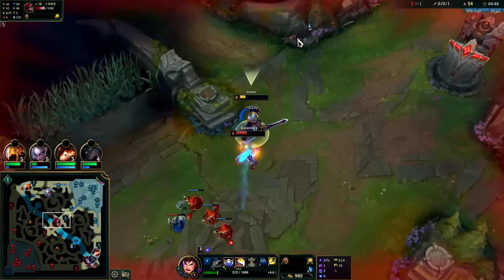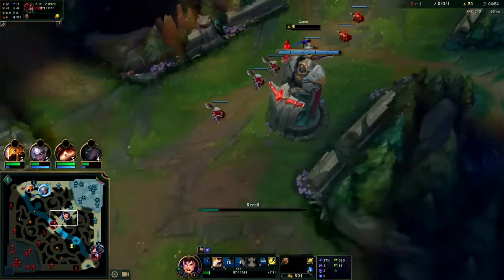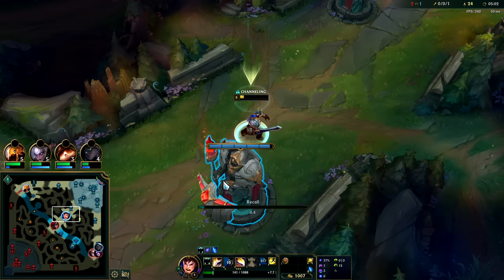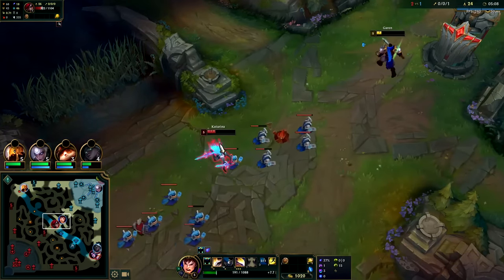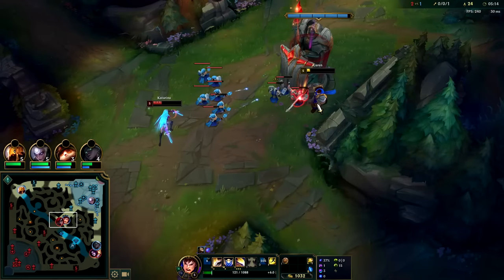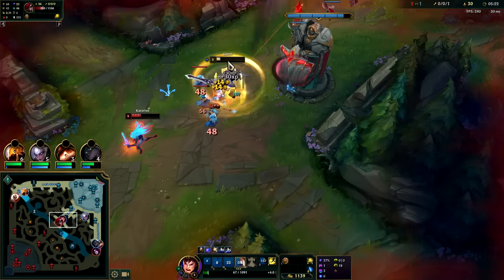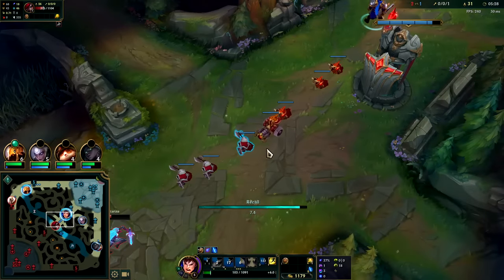I'm going to hit six first for sure. She burns her ignite — not a bad time to reset. First item back: Pickaxe, really good. You really want to get Iron Spike Whip. Iron Spike lets us Q-E with the spike and get Phase Rush. She doesn't have Electrocute so she can't burst me. I do have to leave eventually — she's slowly poking me down — but I can afford Iron Spike.